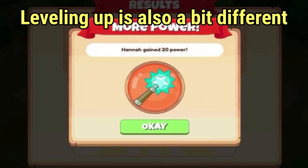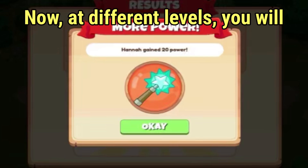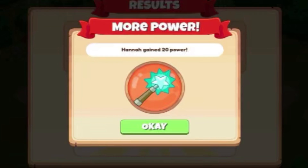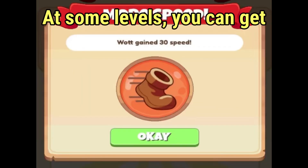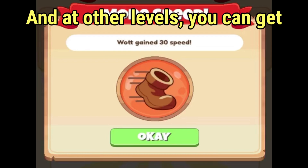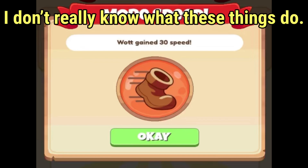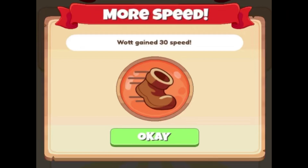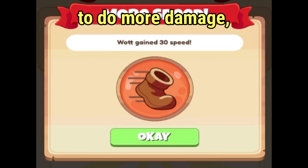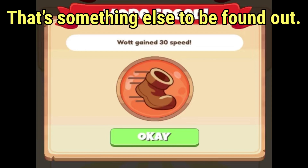Leveling up is also a bit different. When you level up, you used to just get hearts every single time, but now at different levels you will get different things. At some levels you can get power, at some levels you can get speed, at others you can get HP, and at other levels you can get defense. HP will give you more hearts and power gives you the ability to do more damage, but what speed and defense do is still to be found out.